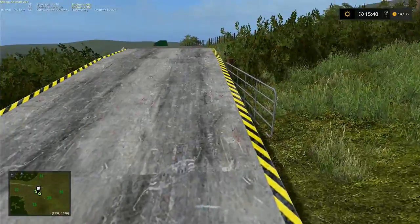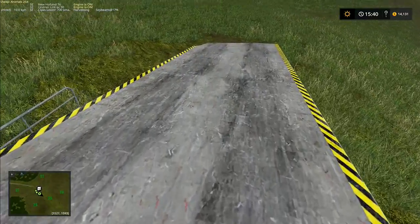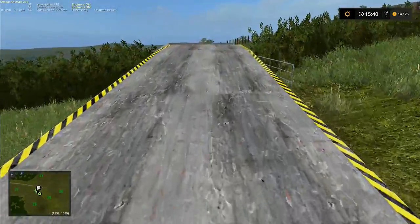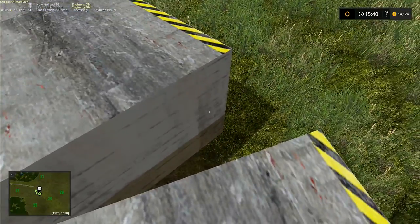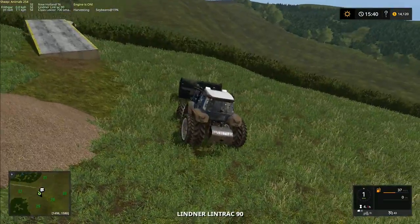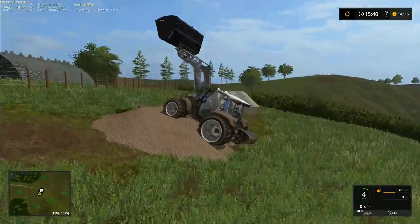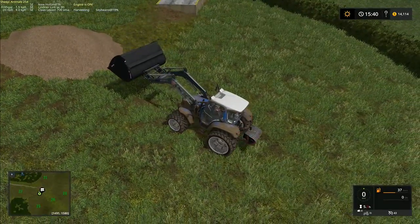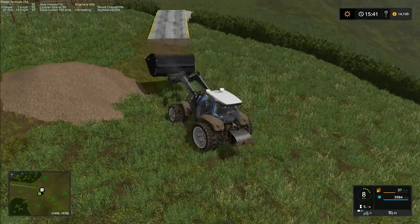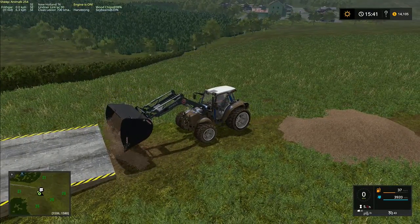I moved the ramps slightly so the higher point is right in the gateway — we can get in and out on this end with no problem. There's a bit of a gap between them, so I want to stick some wood chips in that gap to fill it up, and then put some wood chips at the front to fill that bit up too. The wood chips do squash down a little and move around when you drive on them, which is a bit different to grain — some people suggested grain but I think it responds differently.